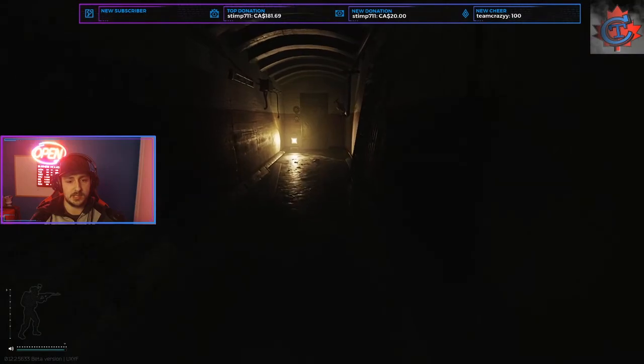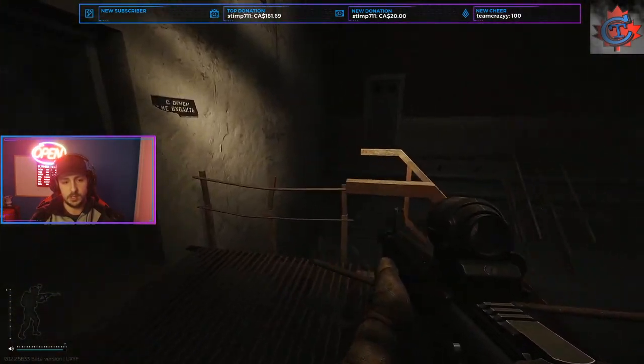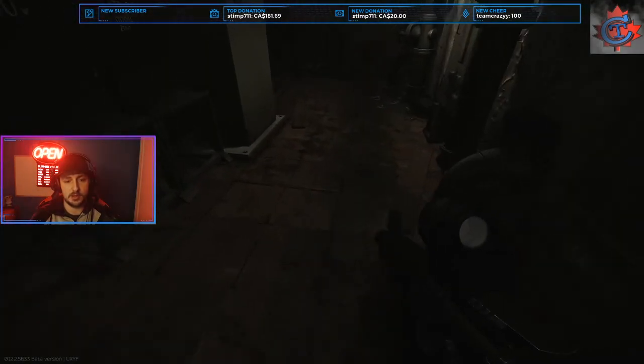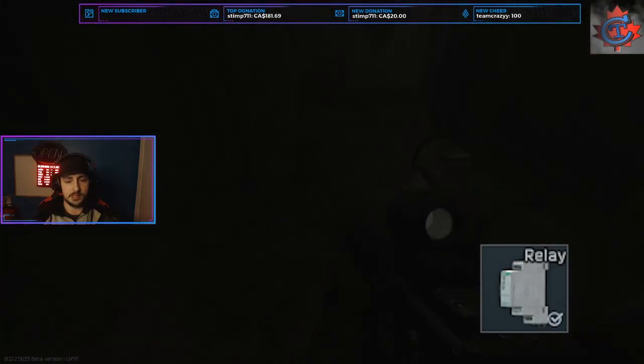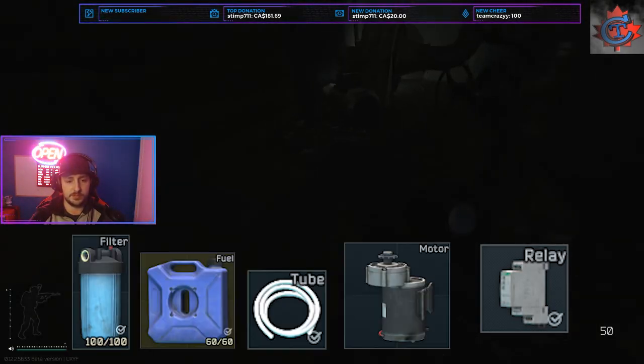This hallway never has anything as far as I'm aware of. I like to come in this room first. On the ground here you'll find relays and caps, things like that. Over here you'll find filters, fuel, and motors.